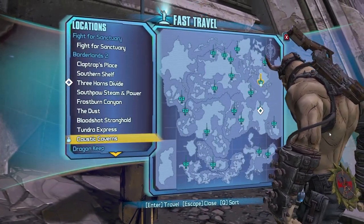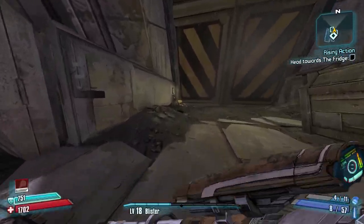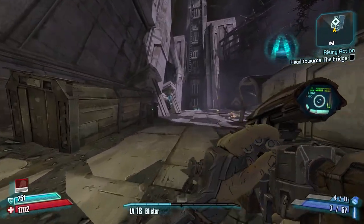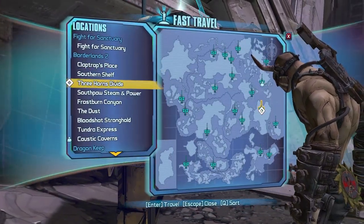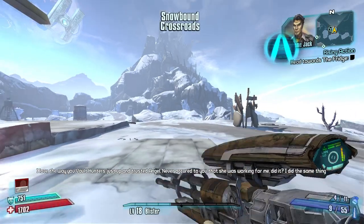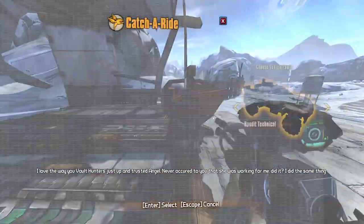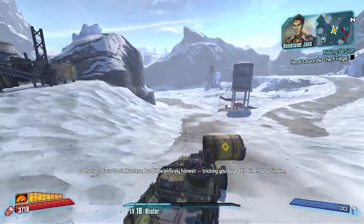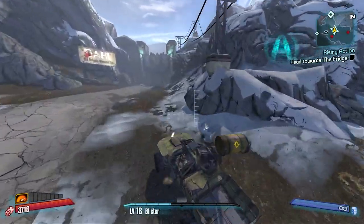I'll unlock Costa Caverns via fast travel. That happens for a few maps - this one, The Fridge, and Moxxi's Bar in Torgue DLC. A few maps do that, I guess because you're unlocking it and not really saving at it for the first time, so you have to wait for it to activate. It's probably an oversight.